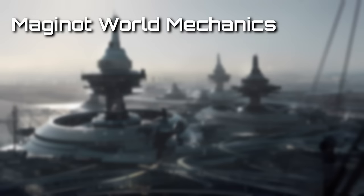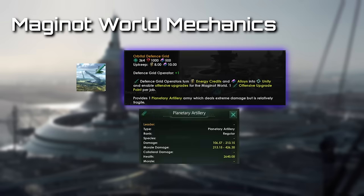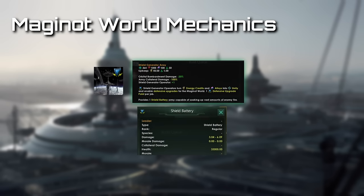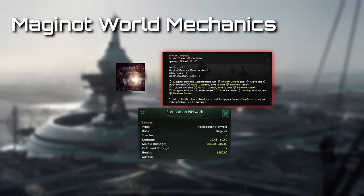The Maginot World has 4 defense-related districts. The Barracks District houses all of your troops. The Orbital Defense Grid adds a Defense Grid Operator Job and a Planetary Artillery Army, which deals a lot of damage while being extremely fragile. The Shield Generator Array also adds a job which spawns a new army unit capable of taking in a lot of damage. Both of these districts offer upgrade points which you may use to upgrade your defensive, targeting, or offensive systems. The Bunker Complex increases your naval capacity, spawns armies, and adds a Fortification Network Army Unit.